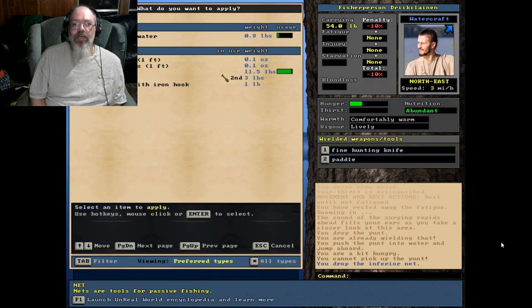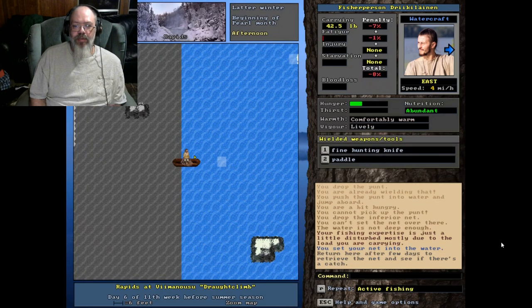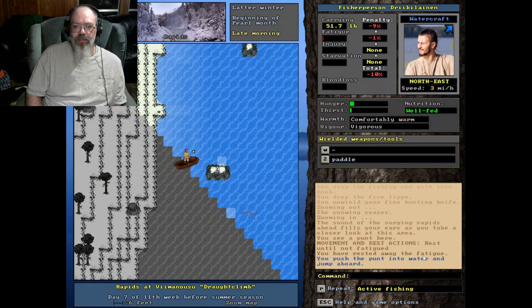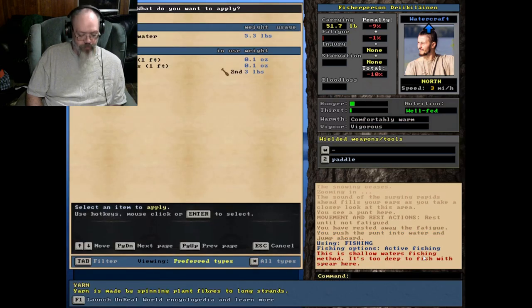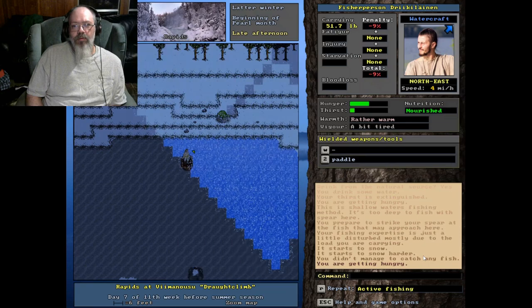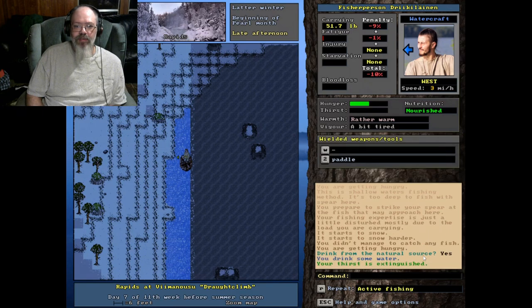It's now the beginning of pearl months. The temperature isn't too bad here so we're going to try some spear fishing to see if we can catch something with a spear. Nothing that time - the gold spear doesn't seem to give anything different, but I just wanted to try it to give it a shot.